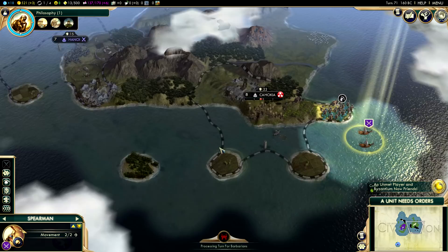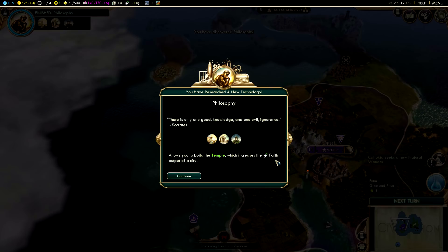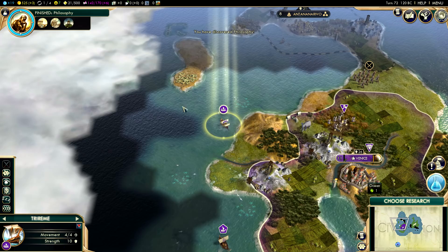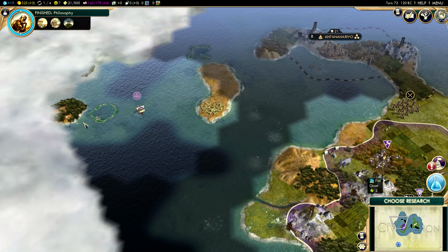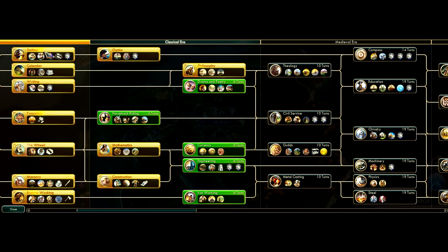Our spearman is almost to those ruins up there. I think the trireme can go westward a little bit more before heading back home - let's see what else we've got to the west. Philosophy has been researched, our spearman has made it to the island, and our trireme is heading west. There's more stuff to the west - there are truffles to the west! So if we can find a city state to purchase over there, maybe we can get those truffles and make the people of Venice happy, since they demanded truffles earlier.